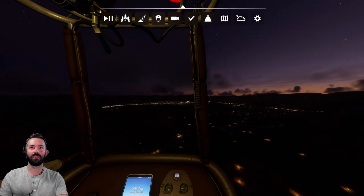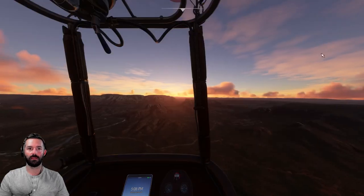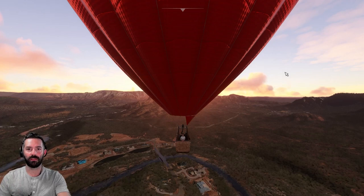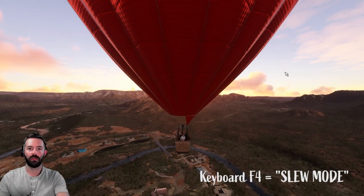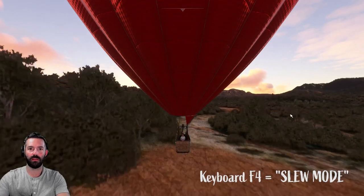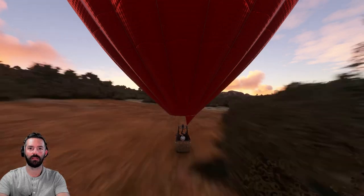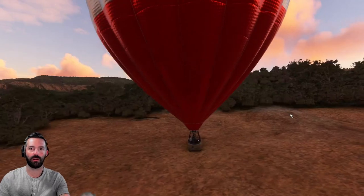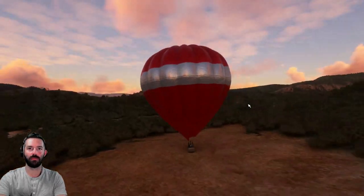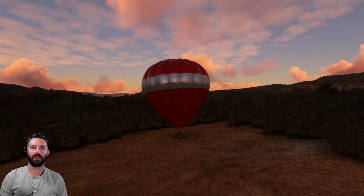It is way too dark right now and I did not want to start in the air. If you do start in the air, you can go into slew mode — that's F4. I'm holding down F1 and then I can direct things with the numpad. We want to be in this patch of land starting on the ground cold and dark. We're going to watch the balloon deflate, then get started as if we just got into the balloon.